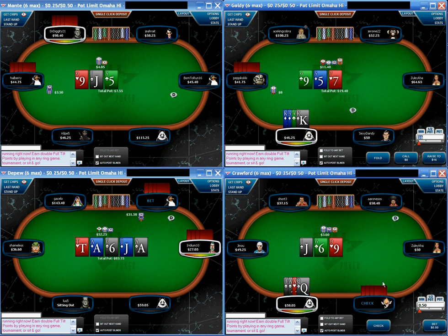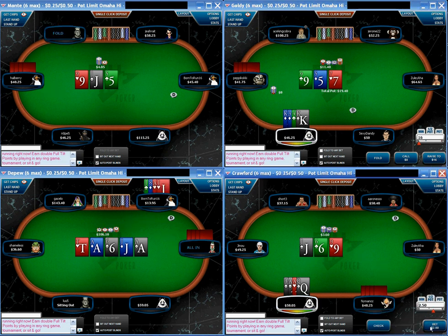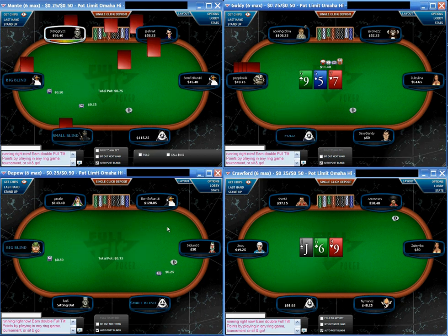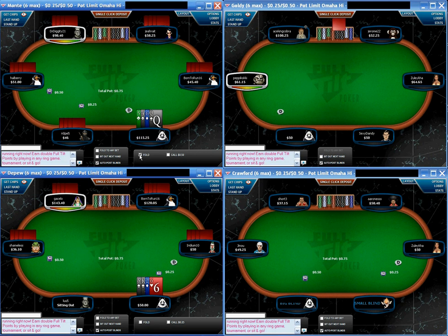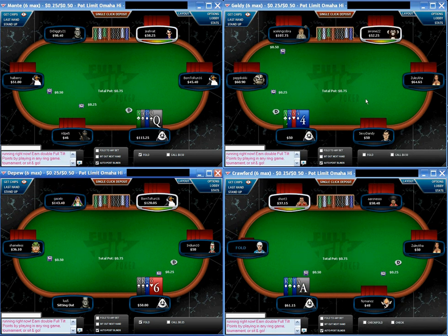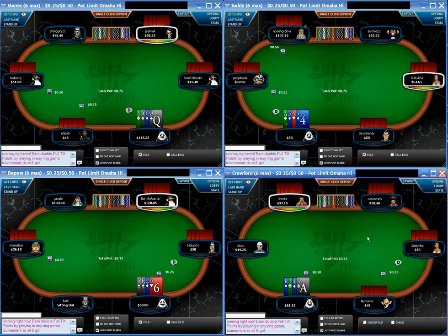On table four, Ace-Ace-Queen-3 — not the best hand in the world but certainly worth a raise. We get a Jack-9-6 flop, all different suits, make a continuation bet, which is really all we're looking to do there. We don't really want any sort of action on that flop.